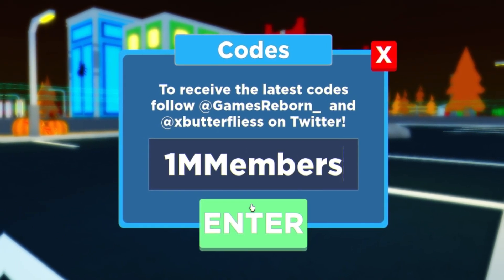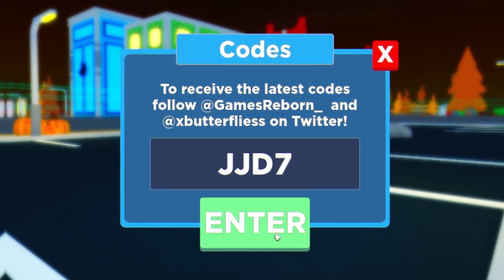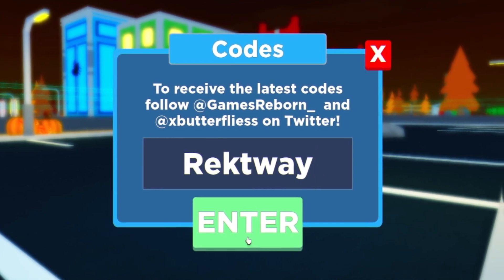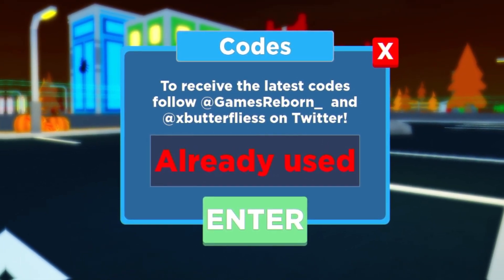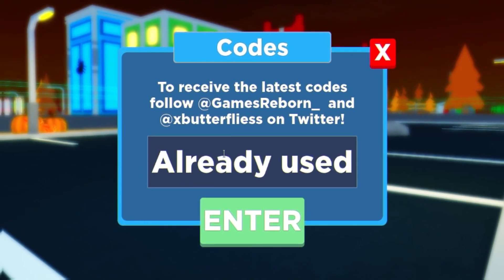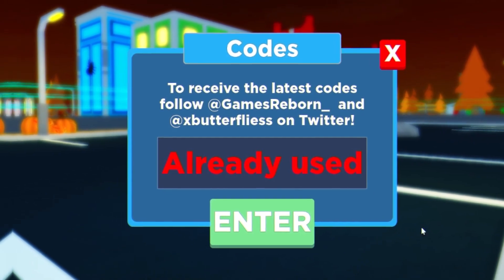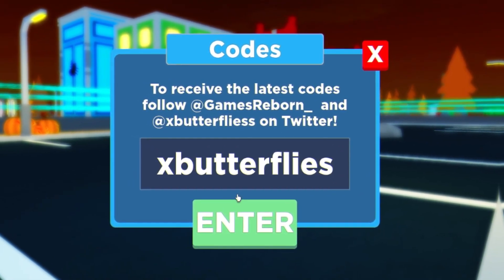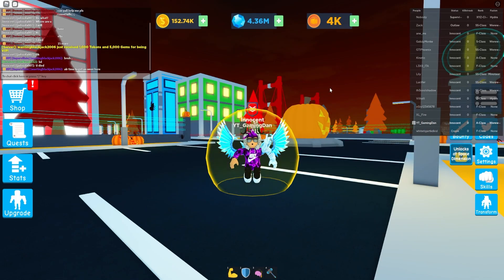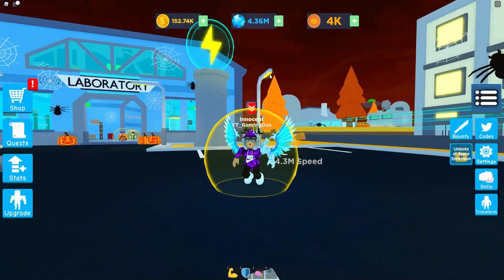The next code on the list is 'goodonemembers'. Then guys you have 'goodjjd7' — another new working code. We have 'goodrecord' — enter that one in for three files and tokens. Then 'subthecookie', after that 'goodnoturkey'. Enter that one in, and then you have the code 'xbutterflies' — enter that one in and click enter. As you can see, those are all the working codes right now in Super Power Fighting Simulator.